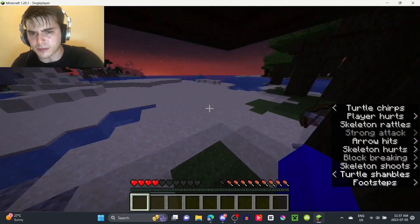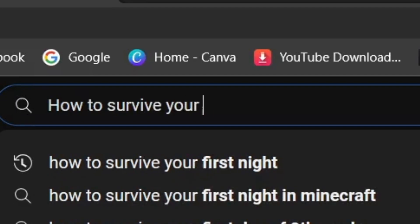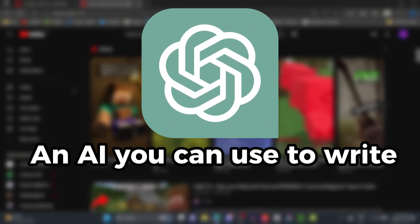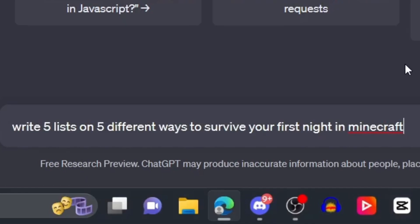Surviving your first night in Minecraft can be tough, especially if you're just a beginner. So I wanted to know the best ways to survive the first night. Even though there are plenty of videos on how to do just that, I used ChatGPT, an AI you can use to write anything. So I told ChatGPT to write a list of five different ways to survive your first night in Minecraft, and it delivered.